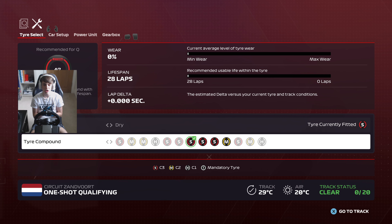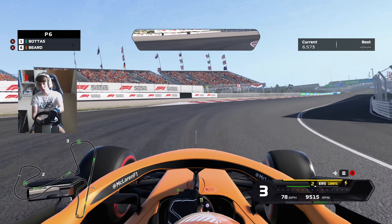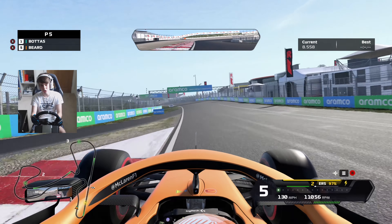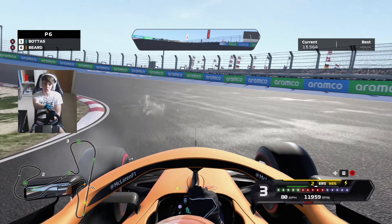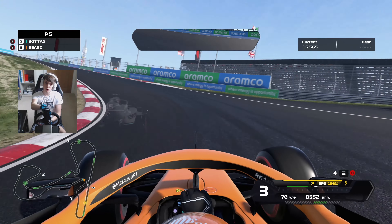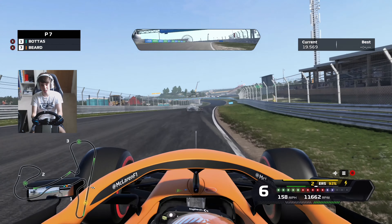Here we are ready for one-shot qualifying around the Dutch Grand Prix circuit. Qualifying has been a bit ropey for us so far this season — we've struggled to get the lap hooked up right when it matters. Zandvoort's corners come at you thick and fast, so it's going to be really critical to get that one lap right. Hopefully we can start at least on the fourth row once again.